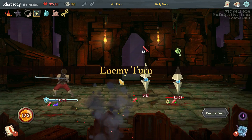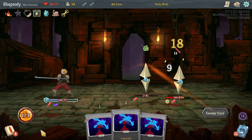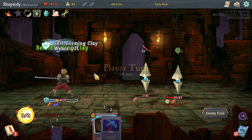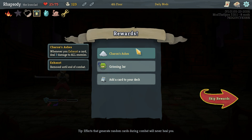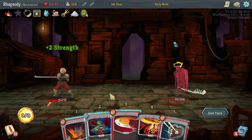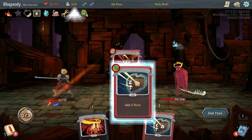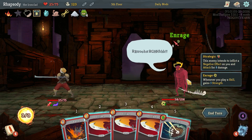Rough. Come on, Necrogeddon. It had to be absolutely in the last available hand. Yikes. Karen's Ashes — whenever you exhaust a card, deal three damage to all enemies — as well as Grinning Jar: obtain a skill that draws two cards, obtain an additional copy for every other 12 cards added to this deck. Those rewards were all attacks. Lame. Karen's Ashes is a really, really handy pickup for us here — an incredibly important one. Helps front-load a little bit of the damage in this deck.